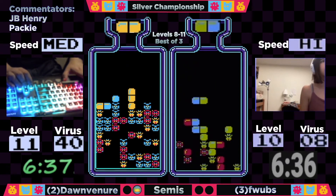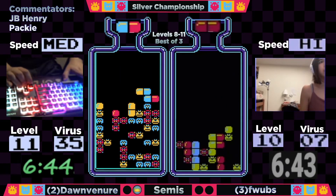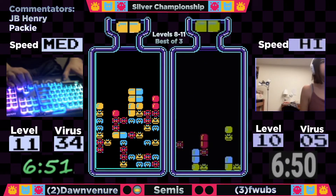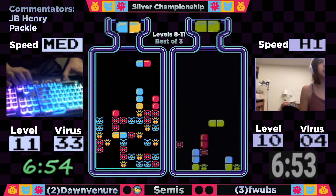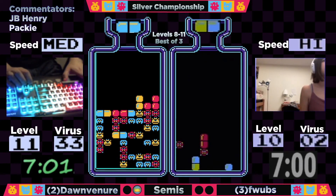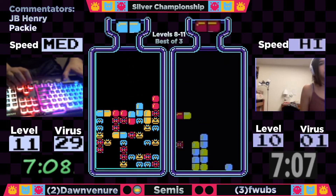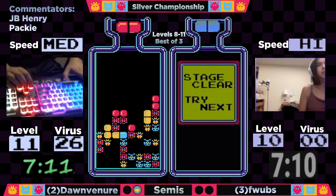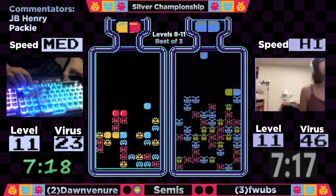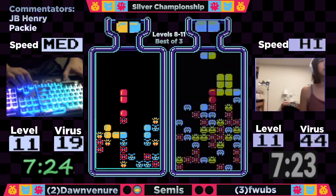Flubs is down to her final eight viruses and is going to combo some stuff down. Opening up another red as we hit the 6-minute-40-second mark, but she is getting a lot of blue, and blue is completely useless to her. It looks like Dawn Veneer misdropped that double yellow earlier, but it's all cleaned up now and he's pretty much running free — the board looks clean and neat with a very varied top line. He's got a place to put pretty much everything right now. We see 24 viruses to go, so about half a level between Dawn and Flubs. We are one match away from our Silver Championship Finals.